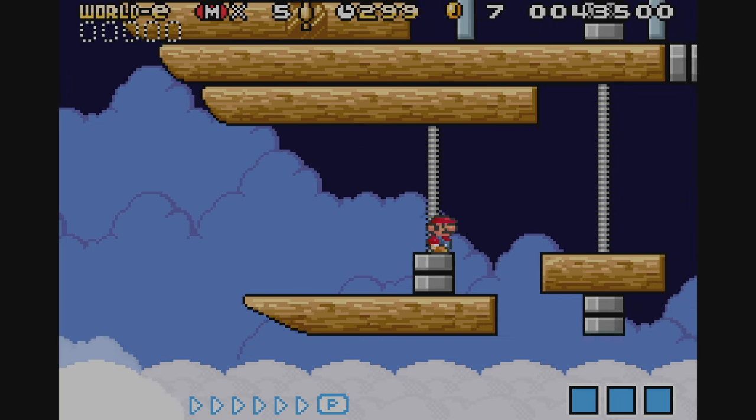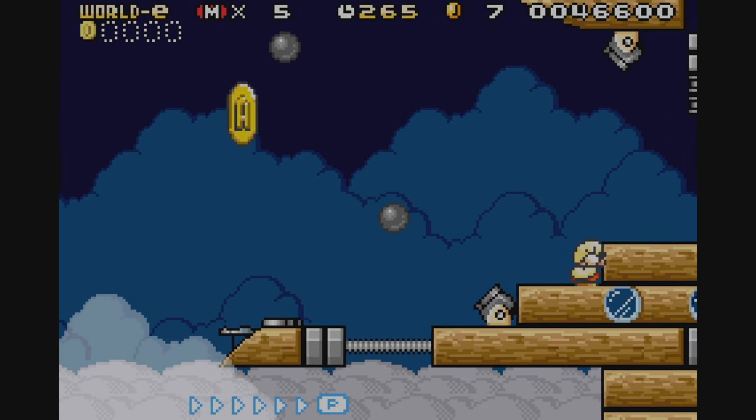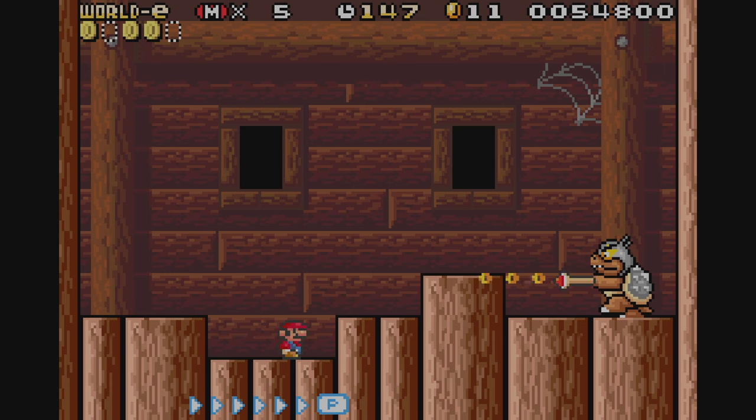Stage 36 is called Airship's Revenge. Yep, it's another airship level. This one had a pretty cool layout, but honestly at this point I was a bit over the whole airship thing. This stage can be seen as an alternate version of Morton's airship, as you fight him at the end.